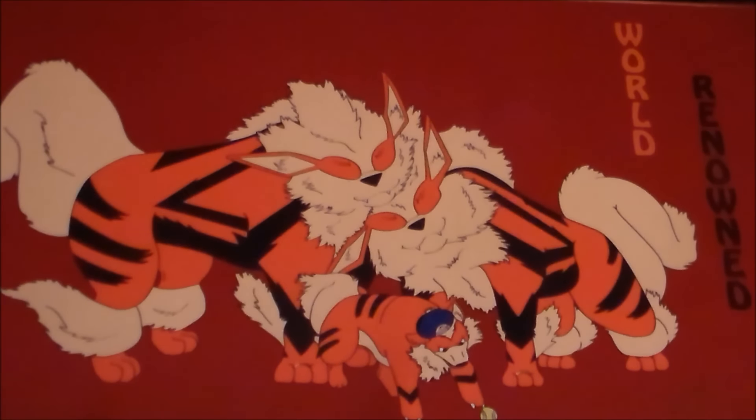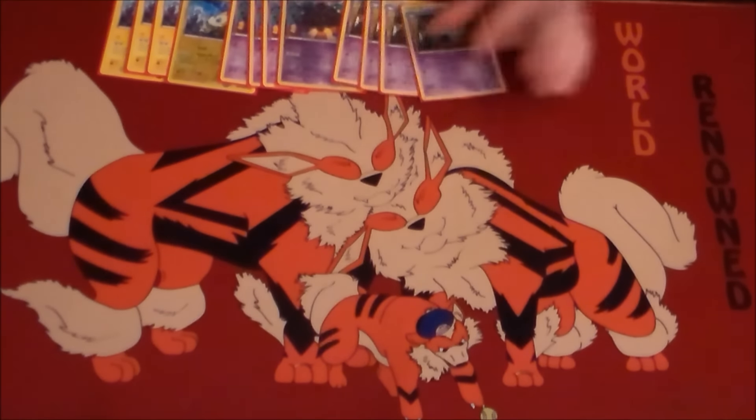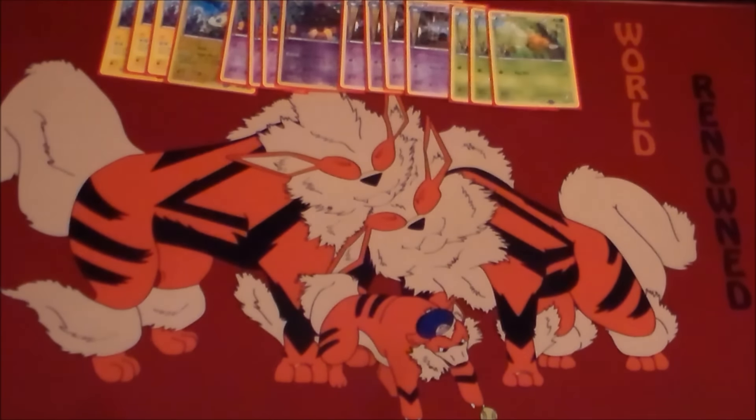I'm going to go ahead and get to the list for you guys. This is pretty much the generic core list that I've been running. We've got four Joltiks, four Pumpkaboos, and four Lampents — twelve Night Marchers — because that's pretty much the core of the deck.